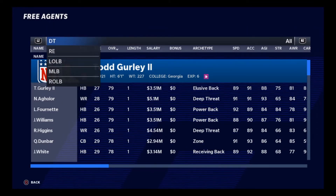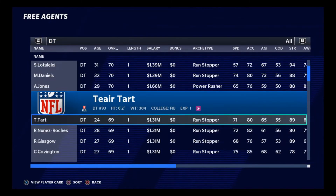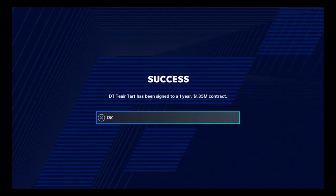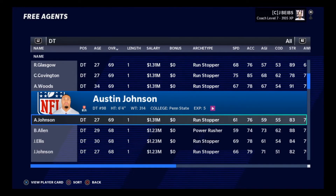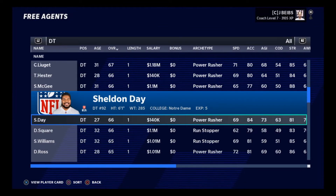Basically, we're going to sign some defensive tackles. We're not looking for big name players - we're looking for players on a one-year deal that are a little bit younger, that we did not just release so they won't be mad at us. And yeah, we'll sign Sheldon Day.